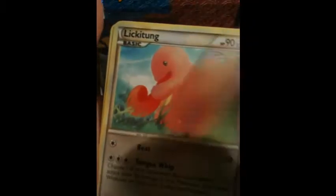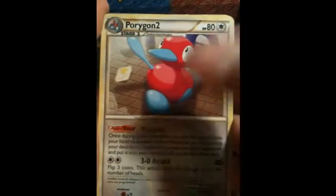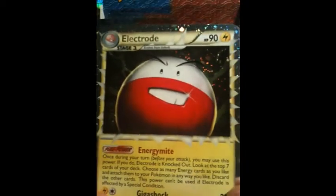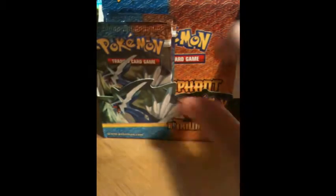Volbeat, Psyduck, Lickitung, Ponyta, Bronzor, Rescue Energy, Porygon2, Magby — yes! Let me check if I have this. Nope, I don't. Sweet — Electrode Prime! Take a good look at that. I didn't have that so that's awesome. And Lunatone Rare. Finally got my fourth prime and it was luckily one that I needed, so that's really cool. Now I have six of the eight primes.